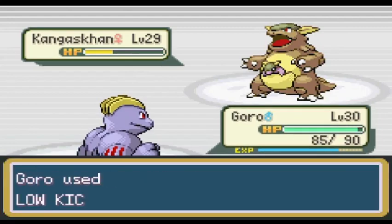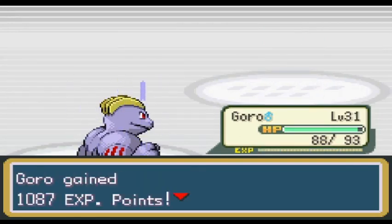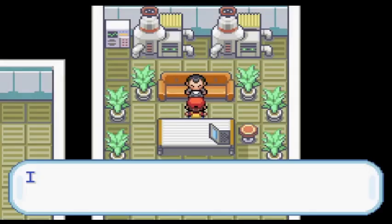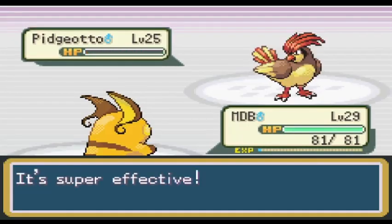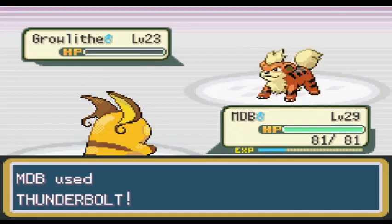I headed back to Route 24, just north of Cerulean. I trained Zatara up to level 30 from level 9 against the Oddish and Abras on that route. Both Oddish and Abra give special attack effort values, so Zatara's damage output is going to be incredible. I went back to Celadon and grabbed a Thunderstone and a Leaf Stone from the Department Store. I evolved MDB and proceeded to the Rocket Hideout. Giovanni proved very easy to deal with since I had Goro on my team. At this stage of the game, all of Giovanni's Pokemon are weak to Fighting.